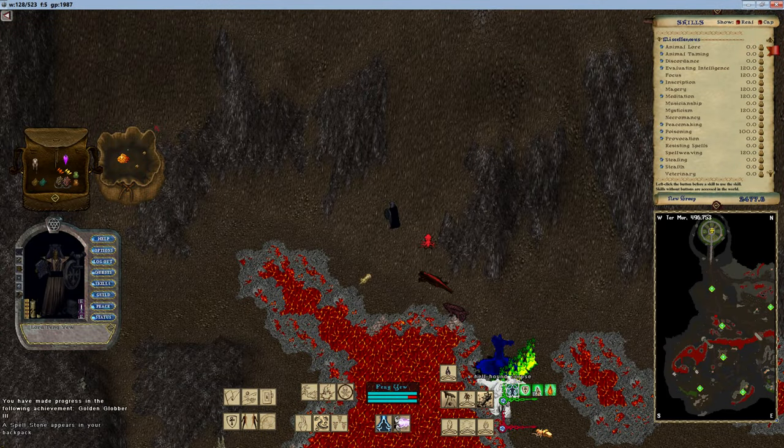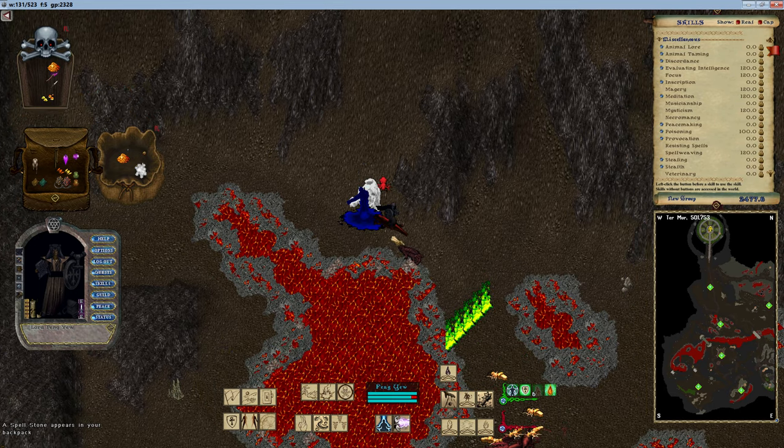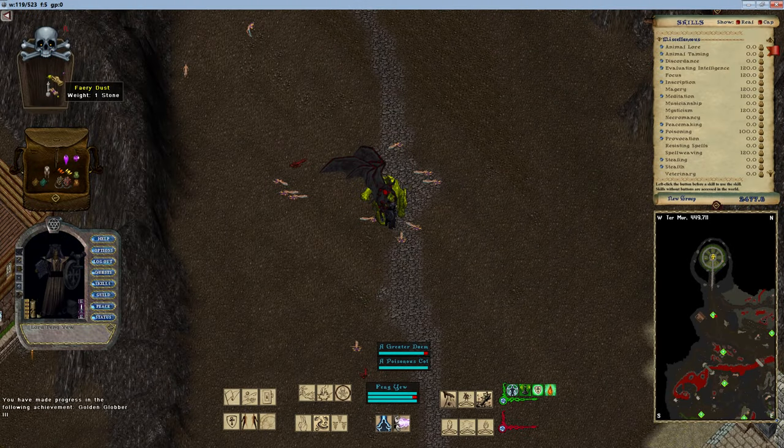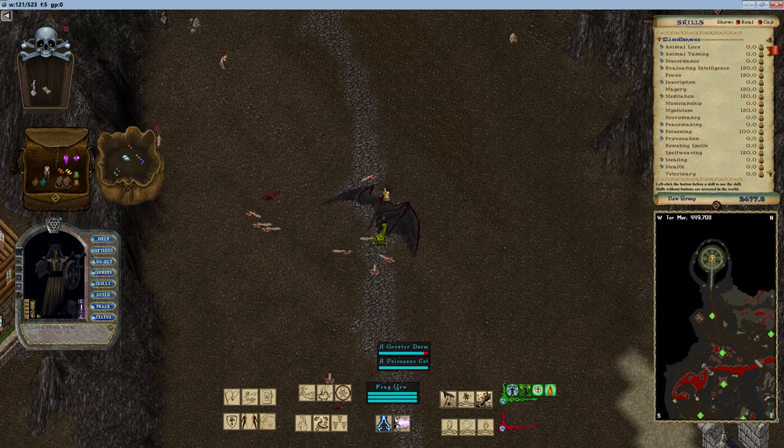Essence of Order is required to imbue the lower mana cost property. It can be found on creatures at the Fire Temple Ruins minichamp. Fairy dust is needed to imbue the highest intensities of lower reagent cost. It is looted from pixies, fairy dragons, and wisps in the Abyss.